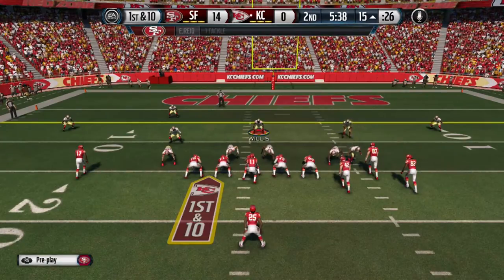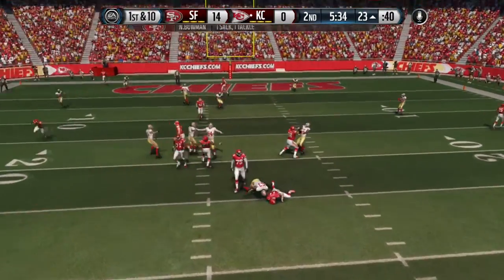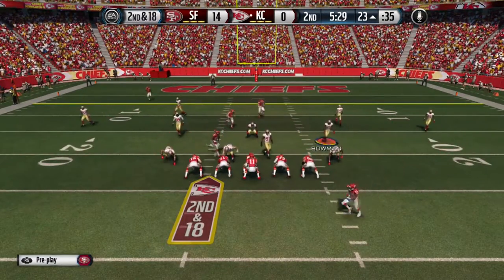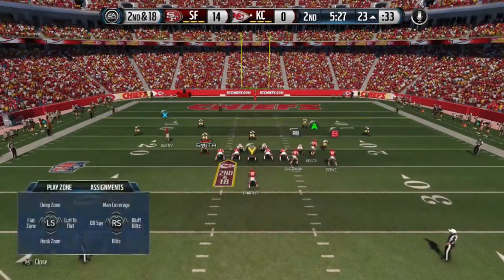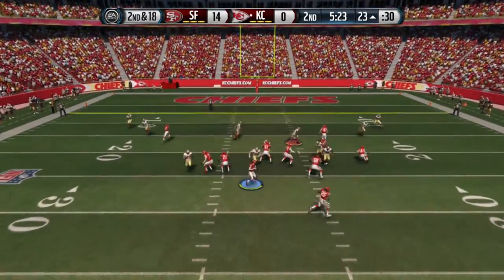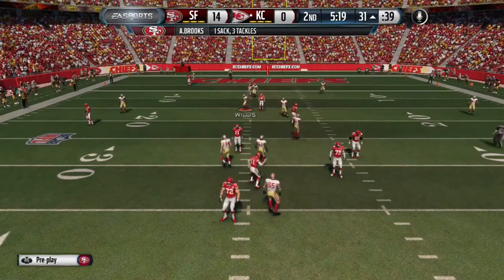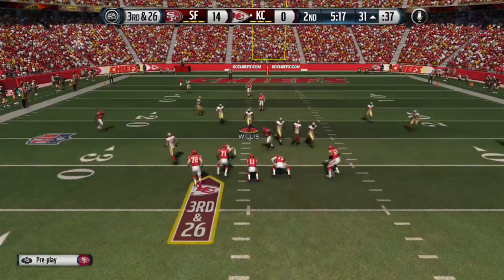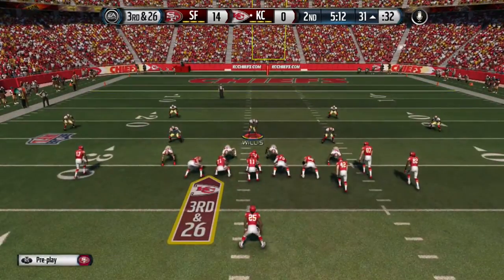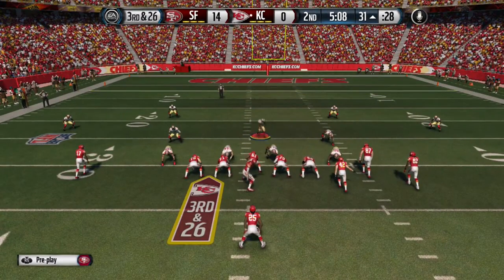A lot of people like to do verticals. You can tell right here — we send the blitz and we can still send a gap. Setting up the A gap on the left side, cross-manning — the A gap comes in and we get him. As soon as he snaps the ball he gets scared, goes to the left side, and we're in contains — we sack him.